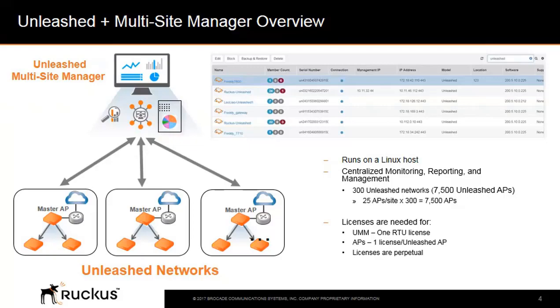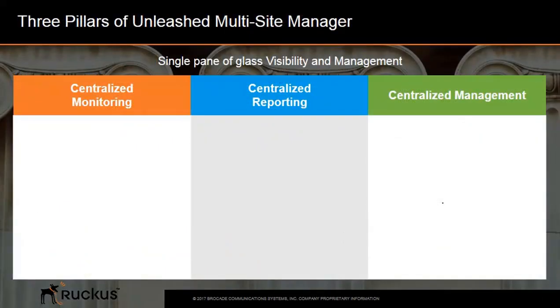The licenses are perpetual. The three pillars of Unleashed Multi-Site Manager include centralized monitoring, centralized reporting, and centralized management.